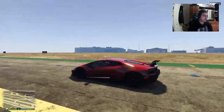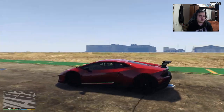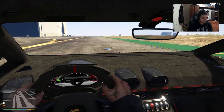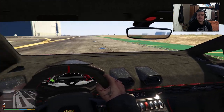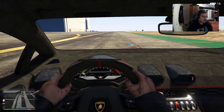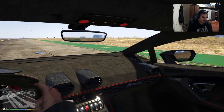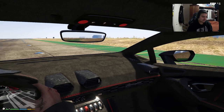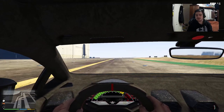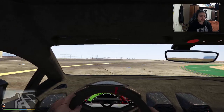In this live stream we're going to take a look at the top speed, the interior, the modifications, and everything about this car. The interior is very, very well detailed — literally everything is so precise from real life to this game. You see the Lamborghini logo right there on the dash, all these switches, the steering wheel, and the speedometer works, which is pretty awesome.